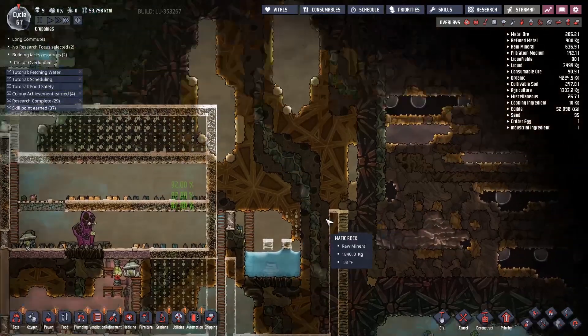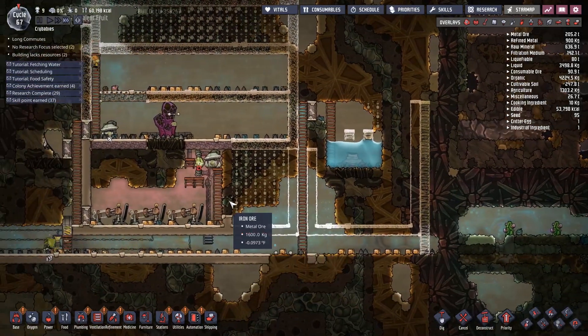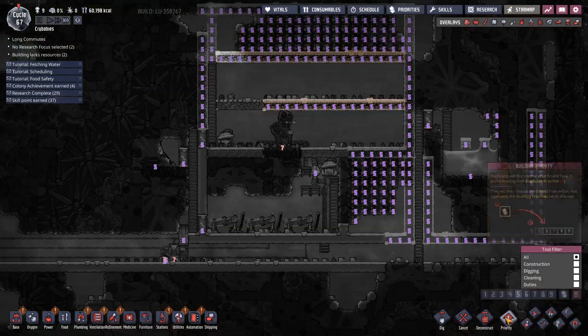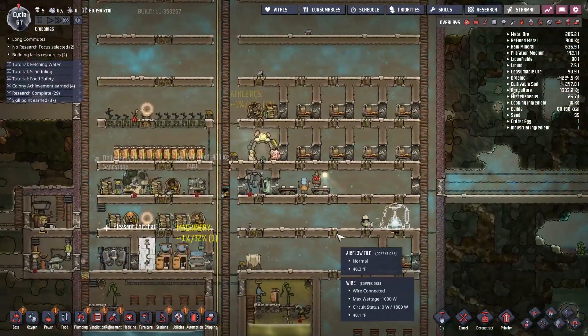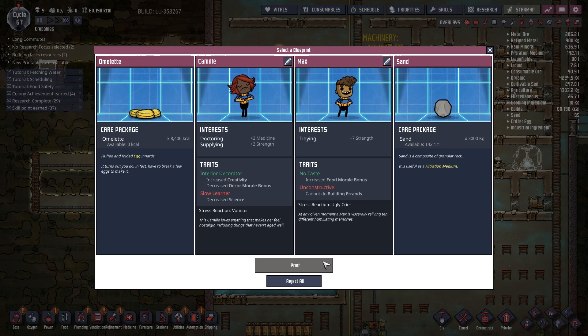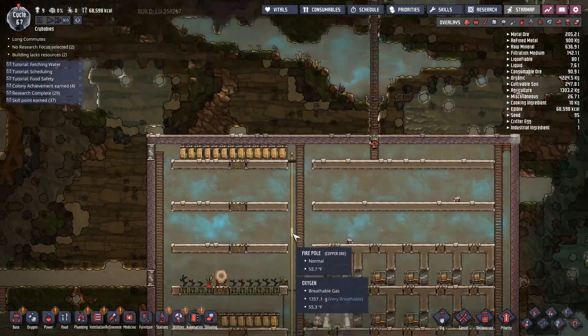I've heard about the zombie spores — I haven't done anything to interact with them, nor am I terribly immediately motivated to do so. It's all priority five. I guess part of it is we just have like half our people on hamster wheels. So we've got some omelets or some sand — let's pick up some omelets, it's just kind of a nice bonus.